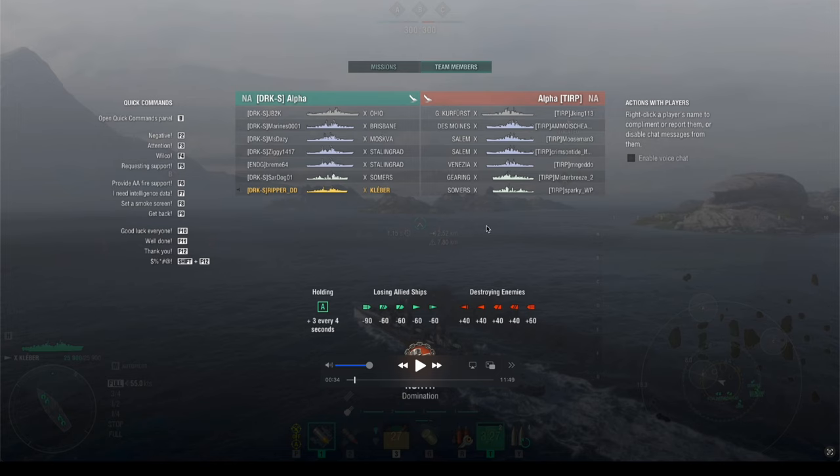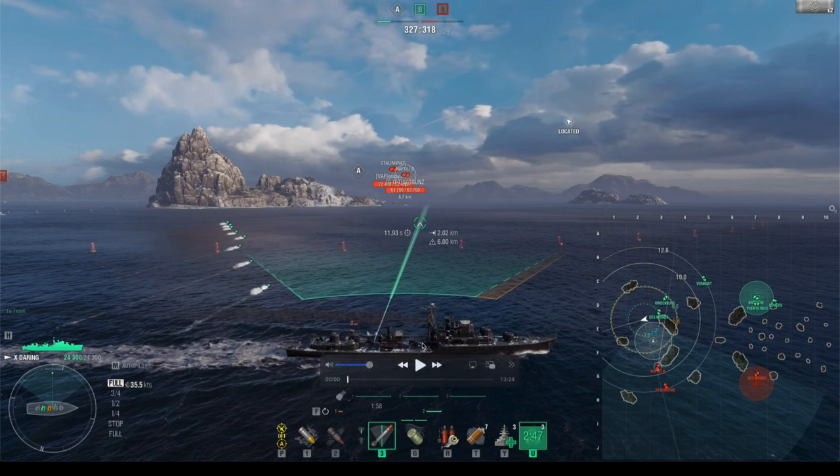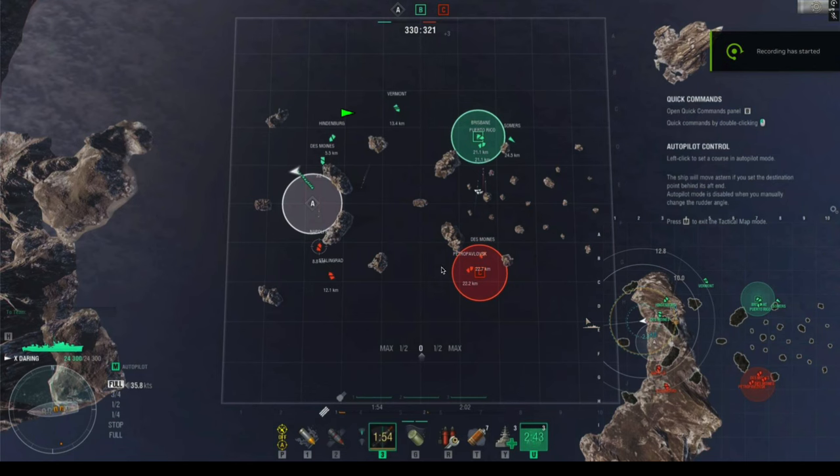Now let's look at the match. I'm in the Daring — a great starter ship because it does everything: guns, torpedoes, and excellent 6.0-kilometer concealment. That means if nothing is inside 6 kilometers, you stay hidden unless someone pops radar, flies a plane over you, or another destroyer gets inside your detection range. Let's look at the basic map layout — say I'm starting up in the north.